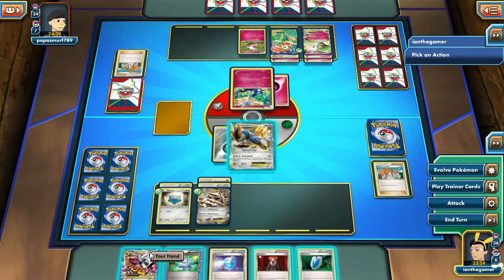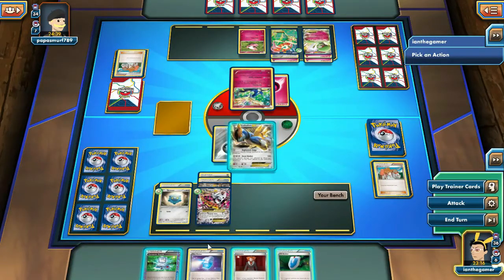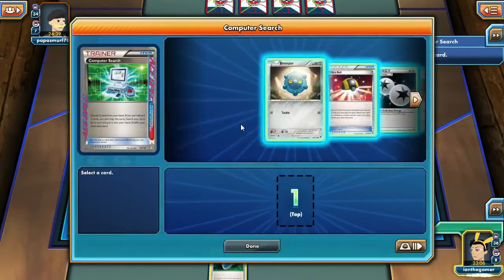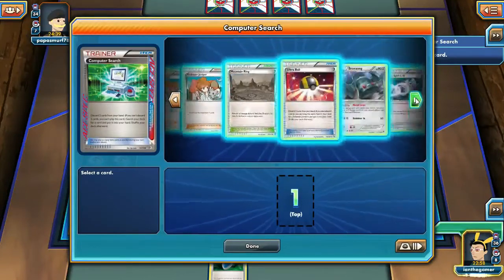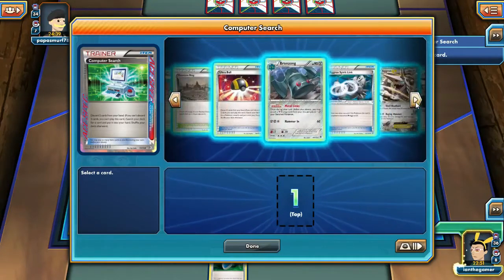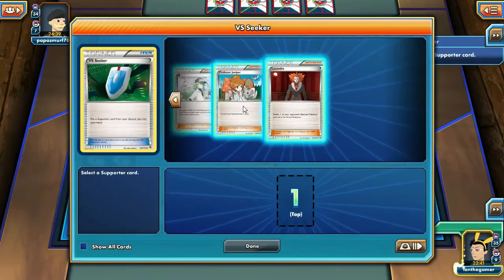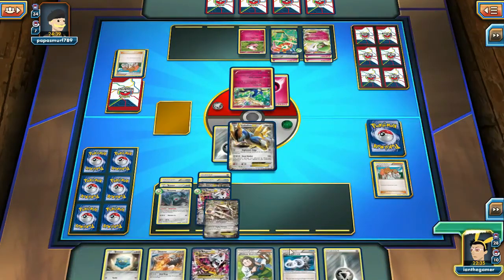Let's evolve. Then let's Computer Search — I think I want to make sure I have a Juniper. I do, so I can VS Seeker. I can do a DCE and risk not getting a Bronzong, or I can do a Bronzong and risk not getting a DCE. I'm going to take that risk — let's do the Bronzong and VS Seeker. All right, we get another Aggron — going to go ahead and put that down.